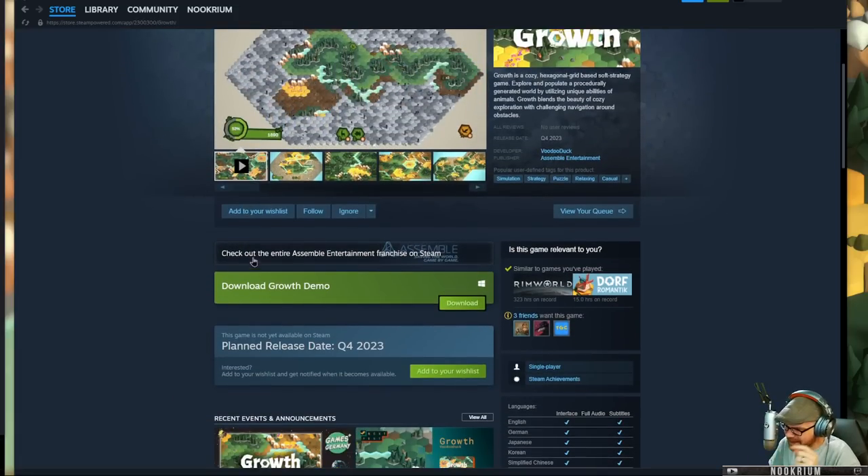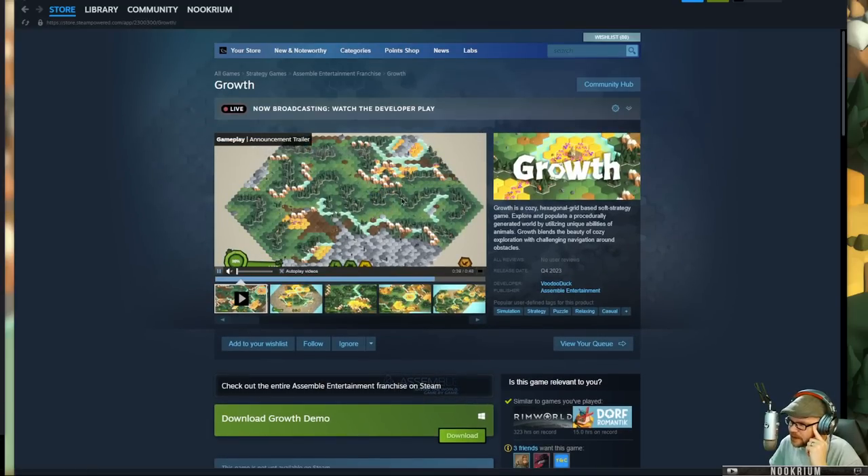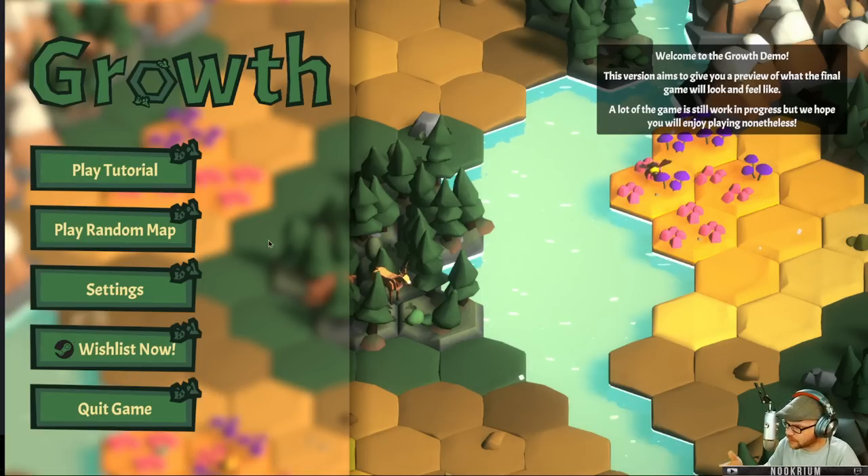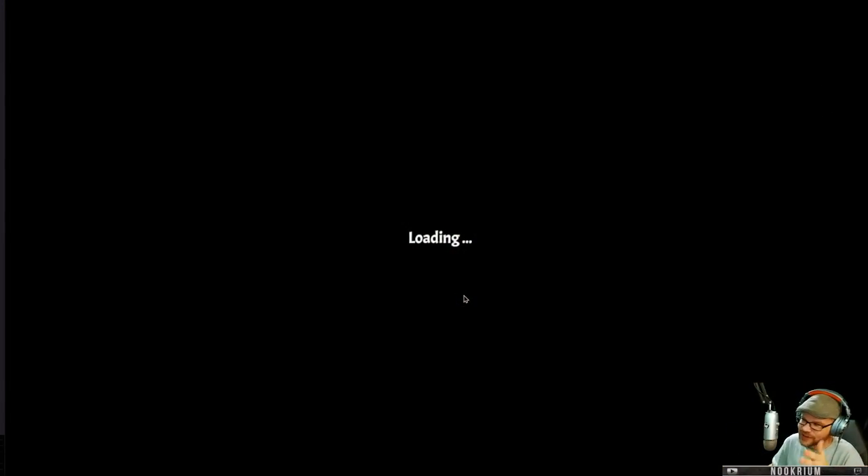The demo is here on Steam. We're going to do kind of a world-building thing, but we're using animals to do it. Rather than settlers or building whatever, we find forests and we send the deer out to explore and find the bees. Then the bees go out and explore and find the boars, and you kind of build your world this way — cozy style. So if you're anxious, this isn't going to work. You've got to be cozy. Just a fair warning.